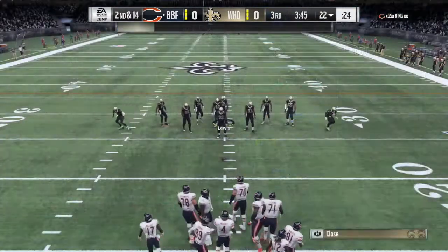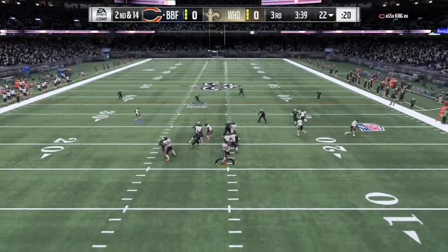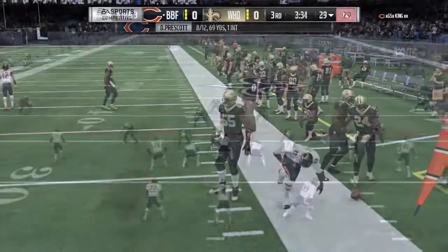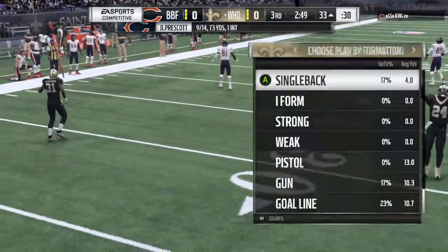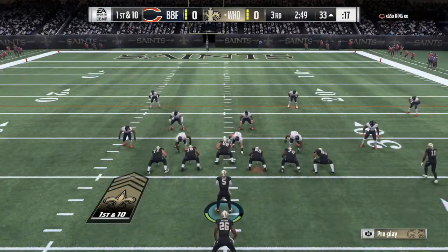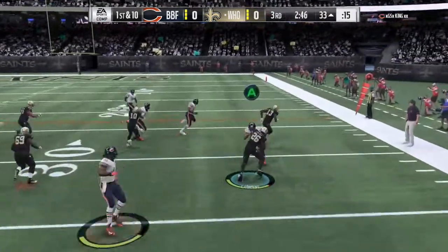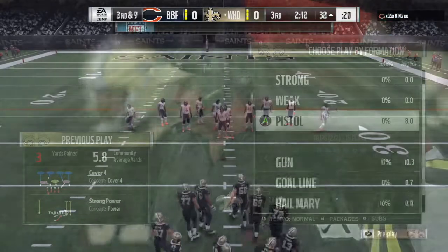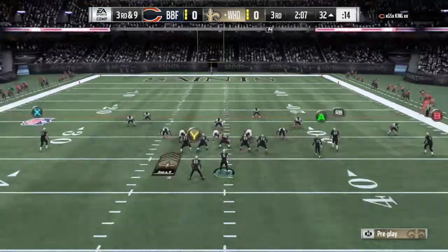Second and 14 — going to send some pressure. Man, these flats are killing us — I'm about to just start playing hard flats. Oh let's go! I thought that was going to be a user pick-six. If we would have caught that it was definitely going to the house, nobody was in front of us. I held Y and kind of screwed us up, but we got the ball. Pretty good field position — we just need to get some points. If we can get a touchdown I feel like we can definitely win this game.